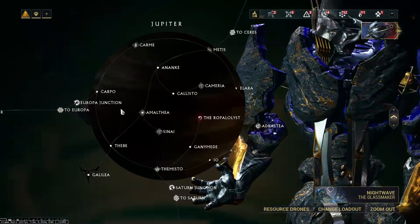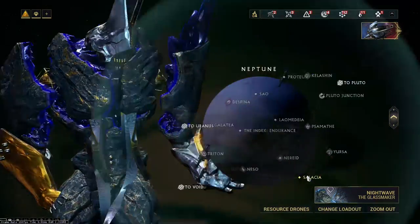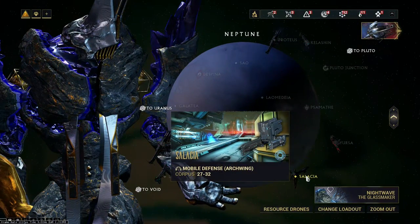In order to craft the Razorback Cypher, you'll need Cryptographic Alu, which can only be farmed in Salacia, Neptune or Galilea, Jupiter. Salacia is a better spot to farm it since you have more enemies to kill, and more enemies means more drops.